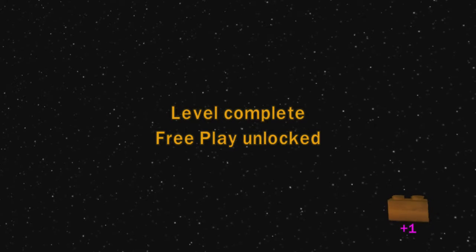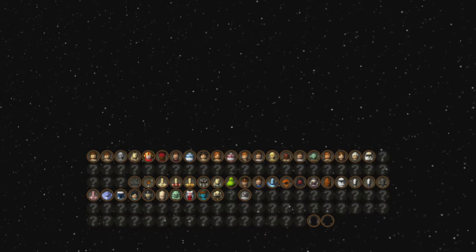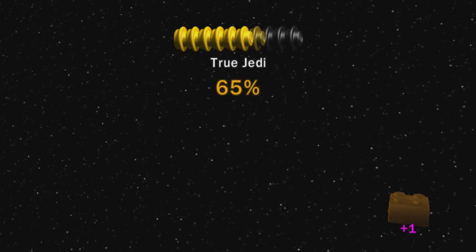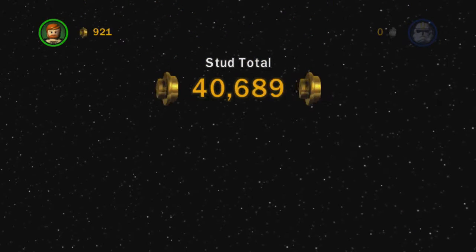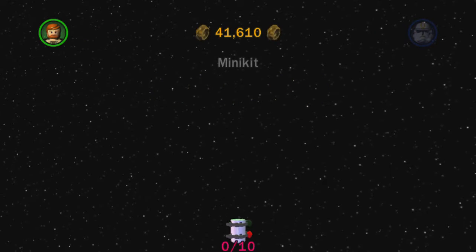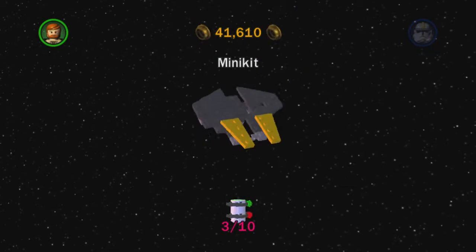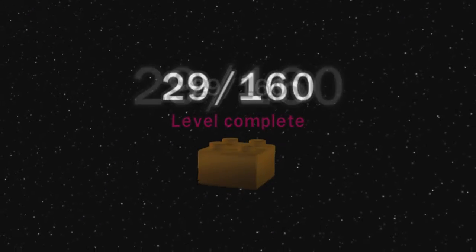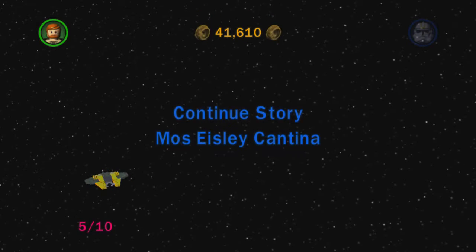Level complete! Nice and short. We've unlocked Commander Cody as well. We got True Jedi — I believe that was 3,300 studs — and there are our five mini kits for the level. We also get a gold brick for level complete and a gold brick for True Jedi.